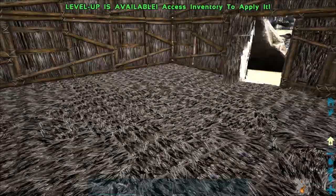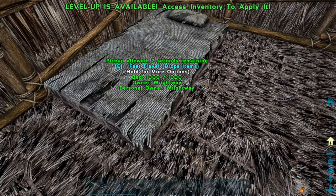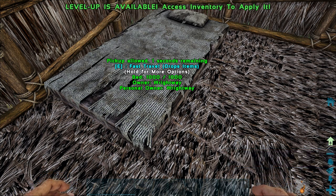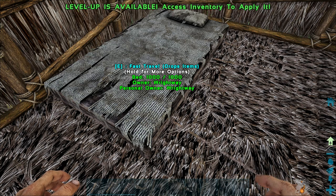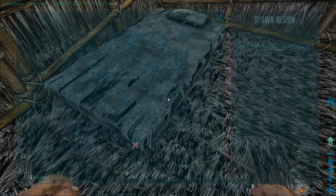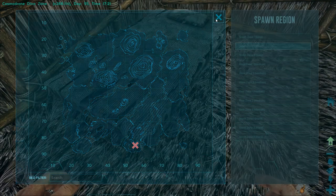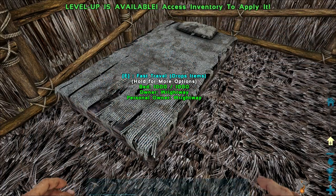Let me show you the importance of these two items. The first one is the bed — as you can see if you go over to it, it says press E to fast travel. But if you do this, as it says next to it, you will drop all your items — all of them. So it brings up the map, but because there are no other beds on the map at this moment in time, we can't actually fast travel anywhere, so there's not much point doing so right now.